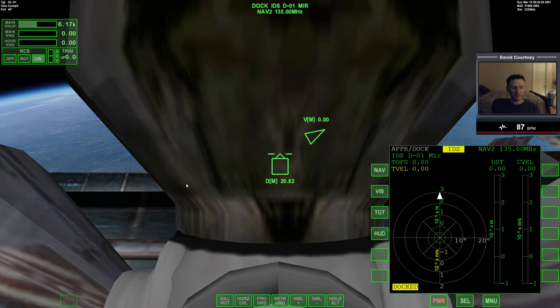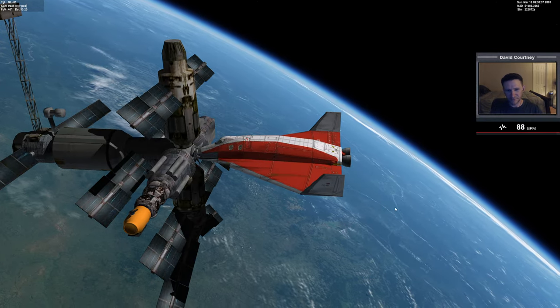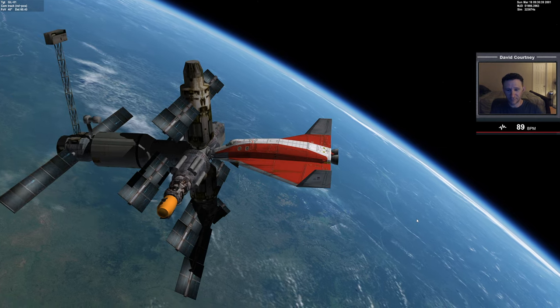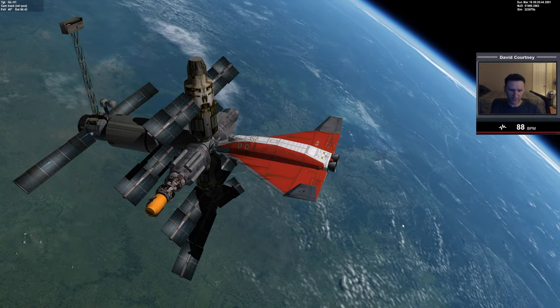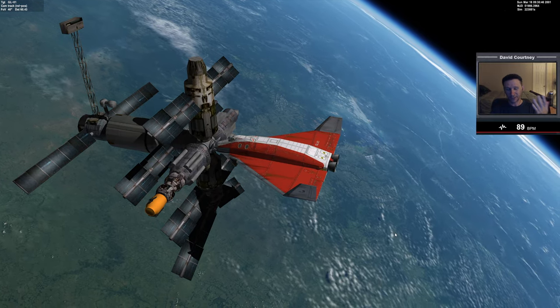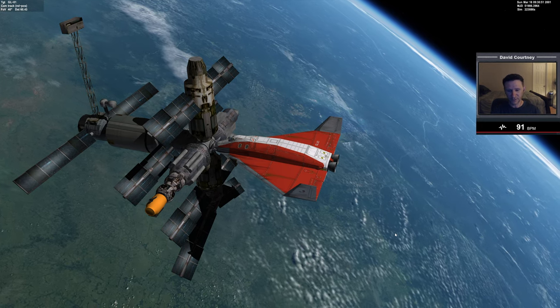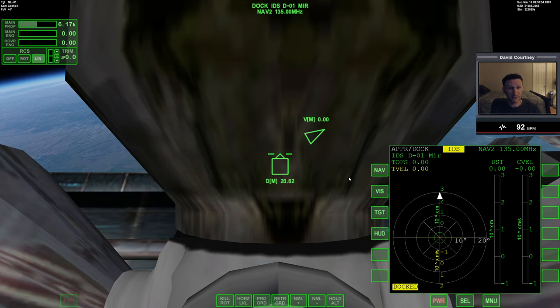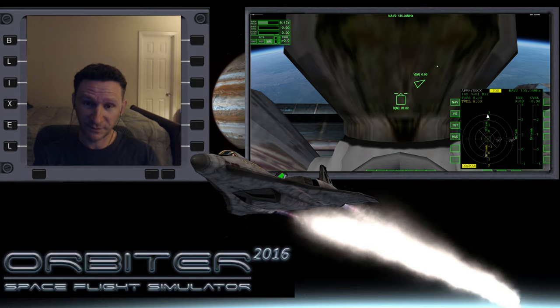And there it is — transfer from ISS to Mir. A bit of an awkward way of getting here by dipping down into the atmosphere, and I don't really think I did that quite right. Not that there's necessarily a right way to do something as unrealistic as that, but there's certainly a more efficient way. With all that said, let's switch cameras to the overview. If you like this mini series, hit the like button, and I'll see you in the next video if there is one.